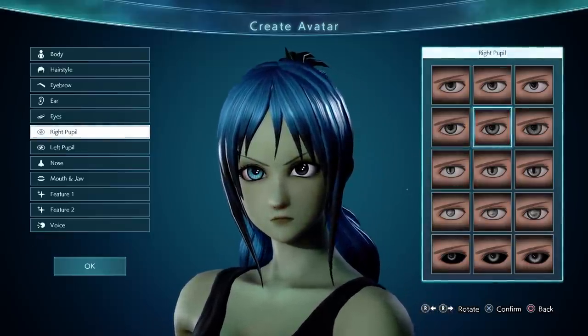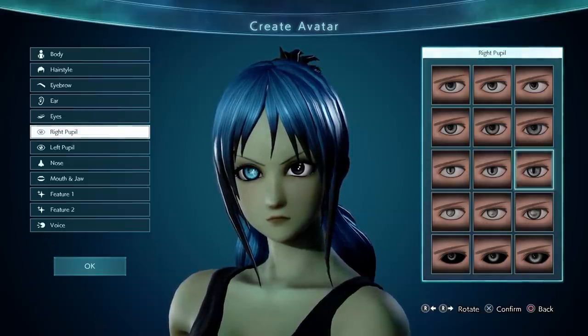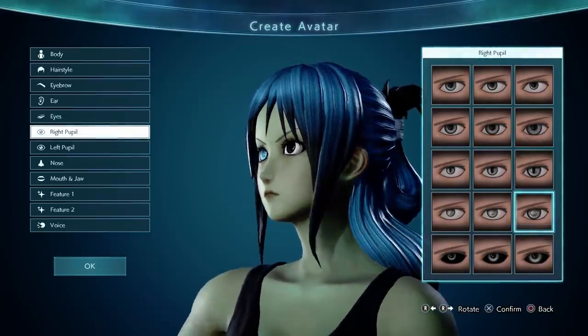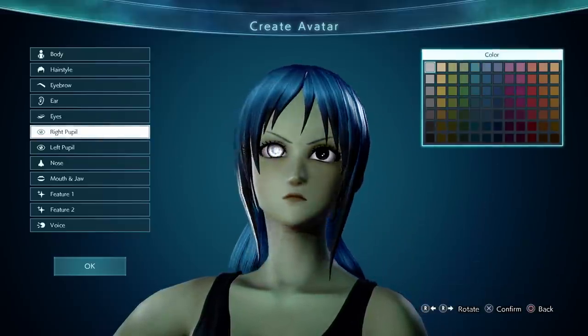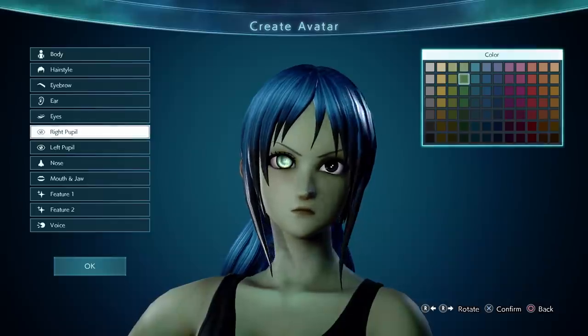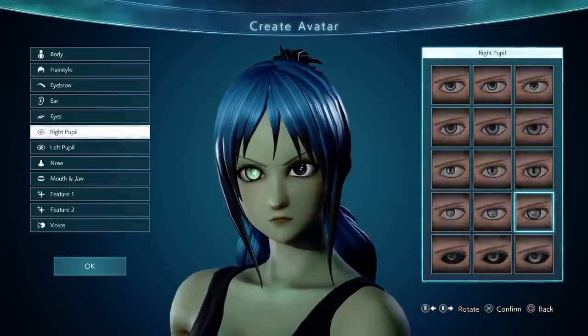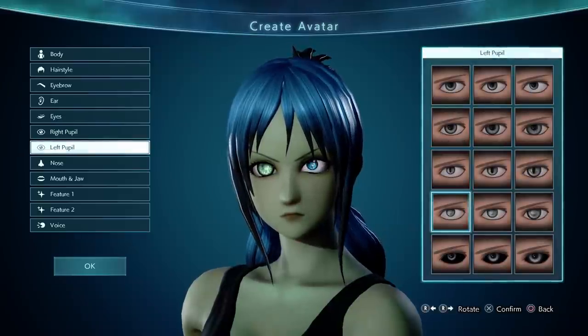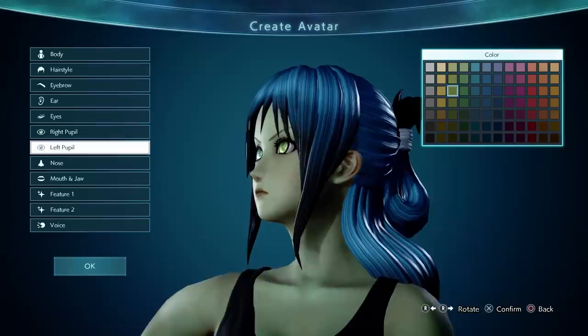Different pupil options — not just different pupil colors but completely different options. Our alien lady is gonna have a milky pupil. Let's do that second-row green. You can go with different pupils — I'm usually not a big fan of different pupils, but you can do it.